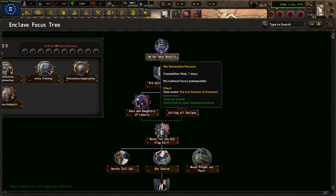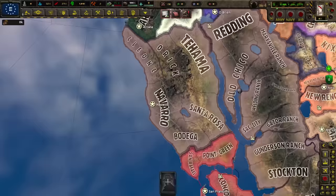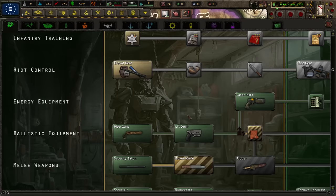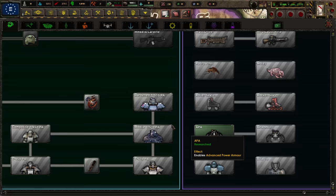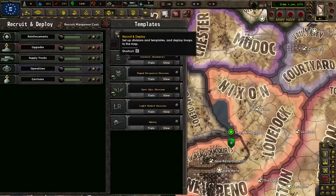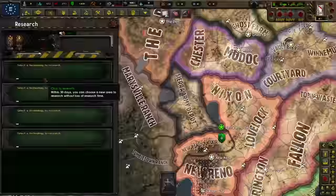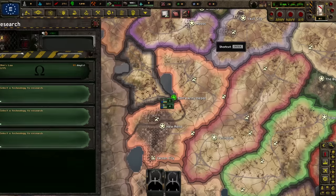We remember Navarro — Navarro was a vertebrate refueling station belonging to the Enclave, and it's a location in Fallout 2. We have four research slots, which is pretty good, and we're going to be using power armor extensively. We already have advanced power armor, which is better than anything you can normally research. Let's look at our troops. We need infantry equipment and power armor, so we're going to research infantry equipment, power armor, industry, and such — first research boosts, work assignments, some tools.